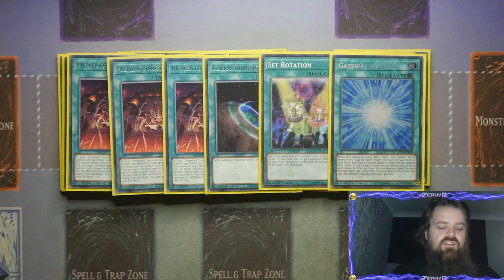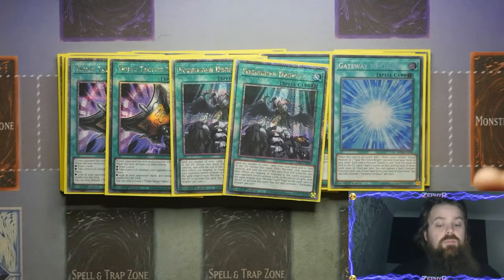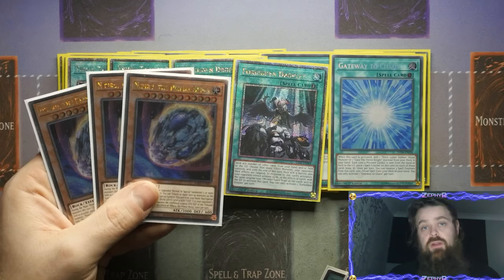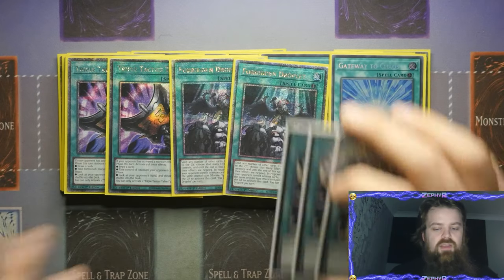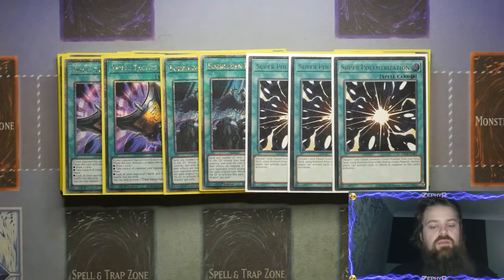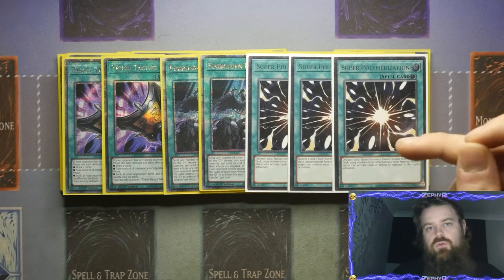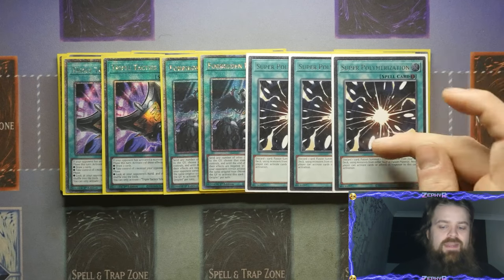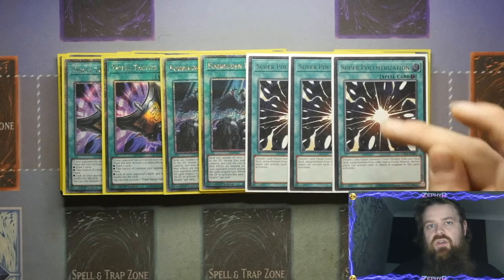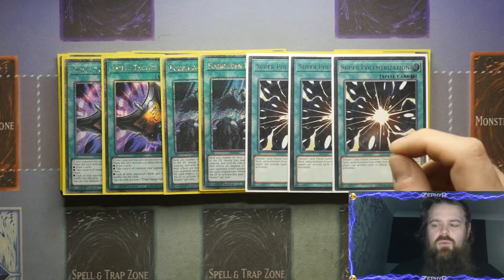For the board breakers, these can be more hand traps if you want, but I went with Double Tactics Talents, Forbidden Droplet, and Triple Super Poly. Super Poly is a great board breaker — if you go first, you're still able to set this and use it as an interruption during your opponent's turn. If your opponent stops your plays at any point, you can set this to deal with their board. The only thing it really clashes with is Tatsu, because Tatsu wants you to special summon as long as you only control Mementos.